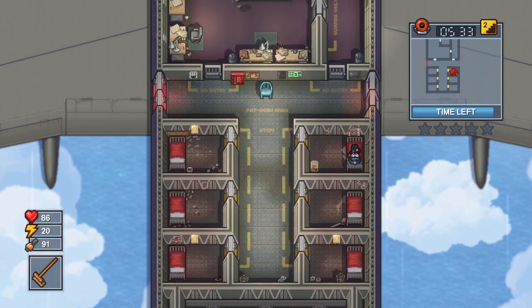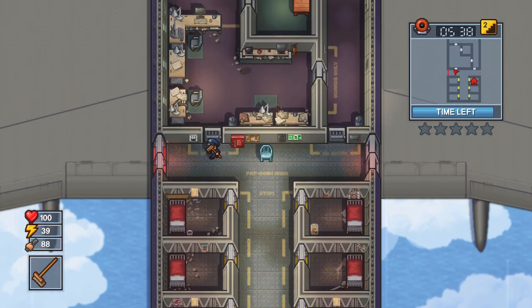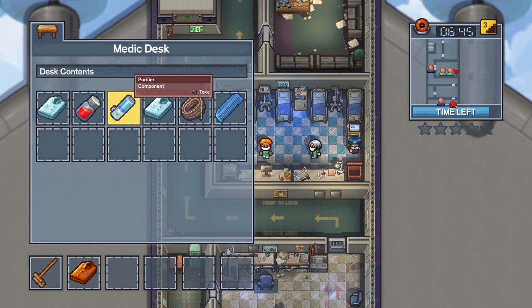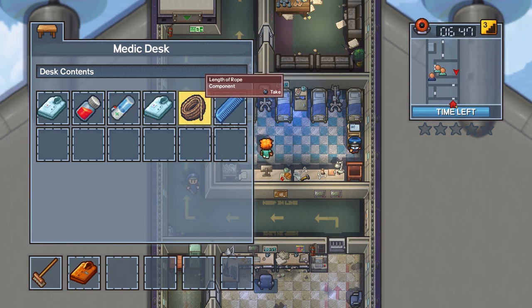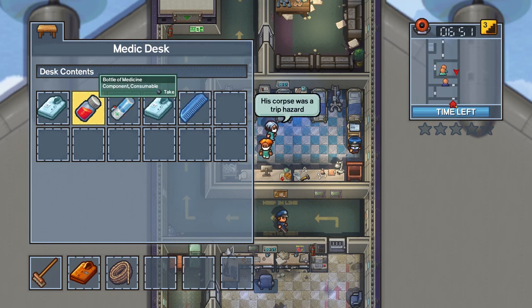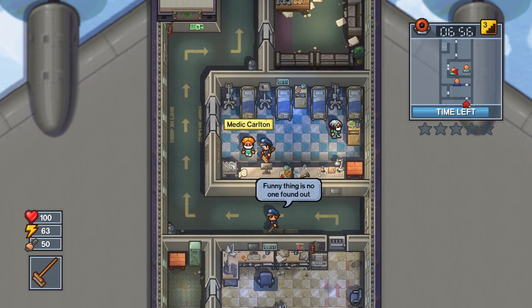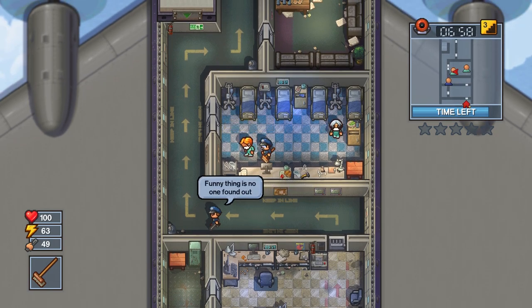After you have the guard's uniform, you're going to be searching around the plane because we're looking for three rope. There are a few desks on each floor, and I would guess that the ropes are randomly generated where they spawn. For me there is one on each floor, and the first one I found was in the medical bay. Most others like this, the ropes randomly spawn in any desk.